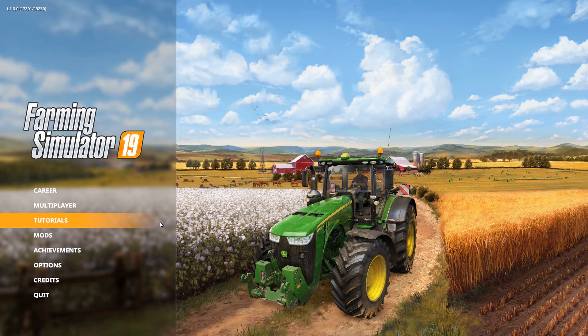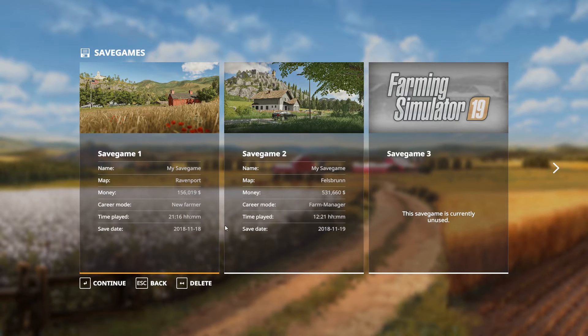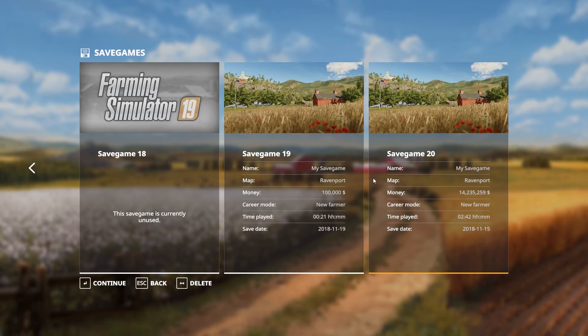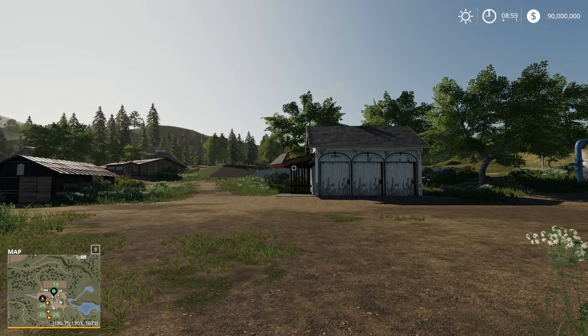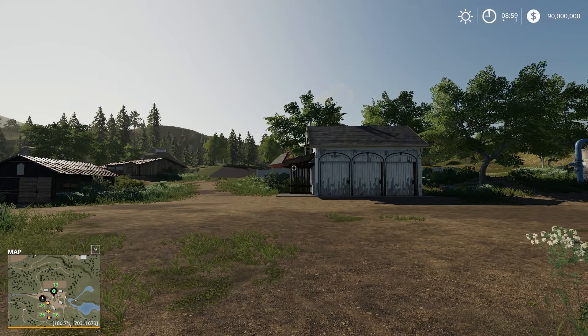Okay, with the game loaded up, if you go to your career and find your game save — which for me is 19 — you'll notice it still says a hundred thousand. The money in your career game save just shows what you visibly see on that screen, so don't worry about that. Load into the game and as you can see, we now have 90 million.